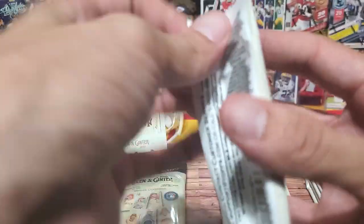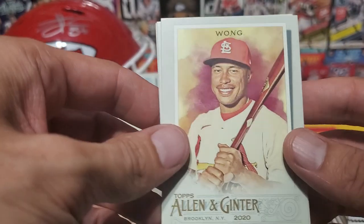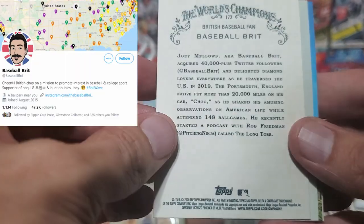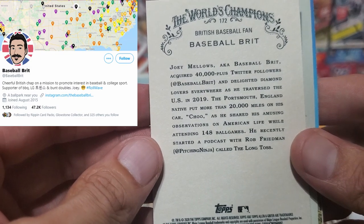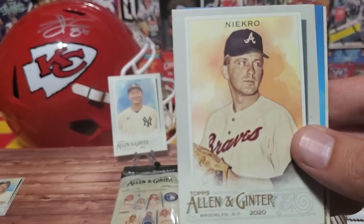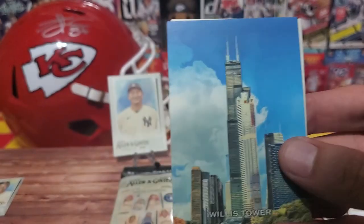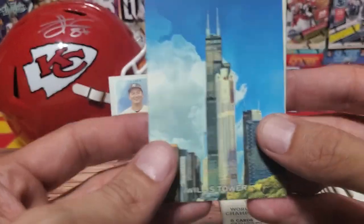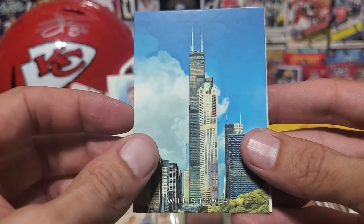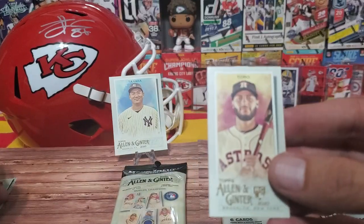All right, the last gravity feed pack. Let me move on to the fat pack. We got Wong, and Baseball Brit - I believe he is a personality, a British baseball fan. Maybe if I can continue to do my channel and become a more prevalent YouTuber, one day I will be in a product like this and you can get my autograph. We have the Willis Tower, Rendon, and the mini is a Toro.